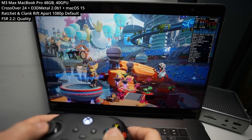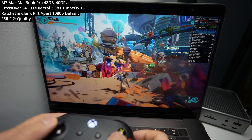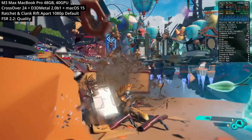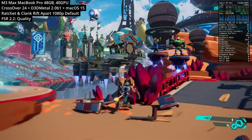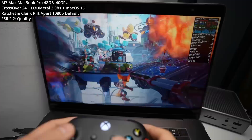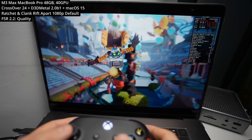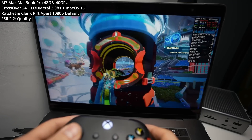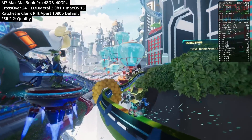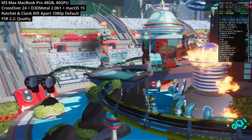Here we're running Ratchet & Clank: Rift Apart. I featured this game before — it is one of the breakout hits which requires AVX in order to run. Thanks to Game Porting Toolkit 2.0 Beta 1, it actually works. We need to run this on macOS Sequoia, because it's only there where the Rosetta 2 AVX fixes are located. Running the game at 1080p at default graphics settings with AMD FSR set to quality mode for upscaling, I'm easily playing with a controller and it's pretty much a flawless experience — barely any stutters, quick to boot up, and quick to play.